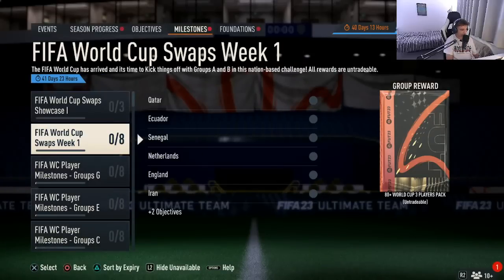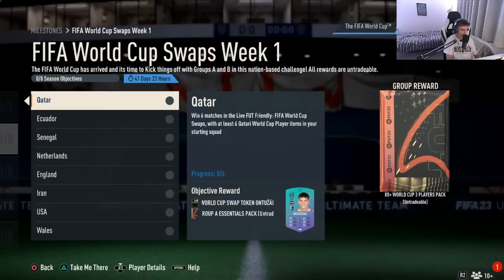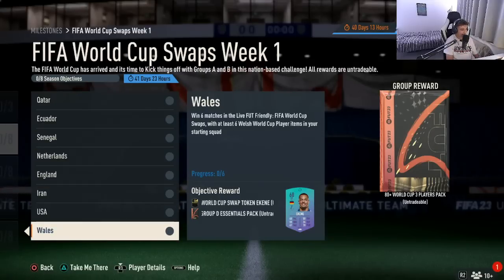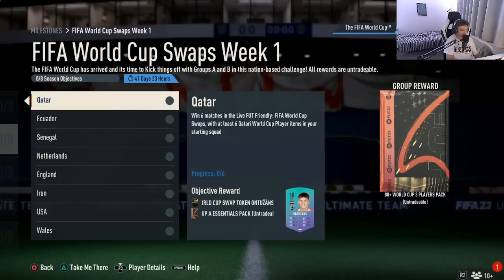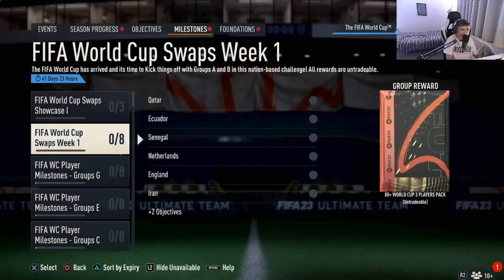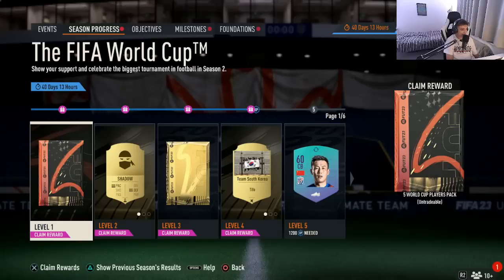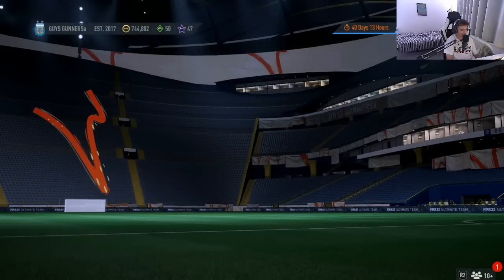Heading down to FIFA World Cup Swaps Week One — it's named week one, meaning there are likely to be more weeks released. There are lots of different World Cup swaps available here, eight in total. You need to win six matches in the Live FUT Friendly — click triangle and it will take you to the Live FUT Friendly mode where you'll play in the FIFA World Cup Swaps mode. Each challenge requires at least six World Cup player items from the relevant country. That gives eight swaps in this challenge and three from the Showcase, totalling 11 milestone swaps. Adding the two from Season Progress means 13 swaps have been released so far in FIFA 23.